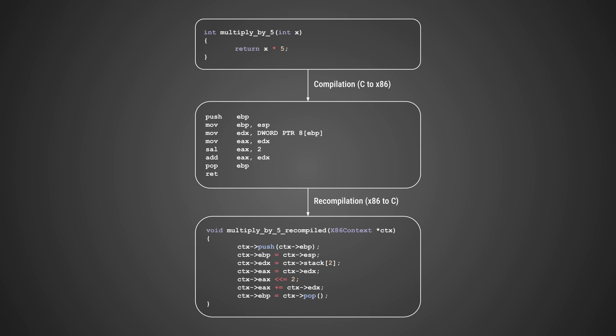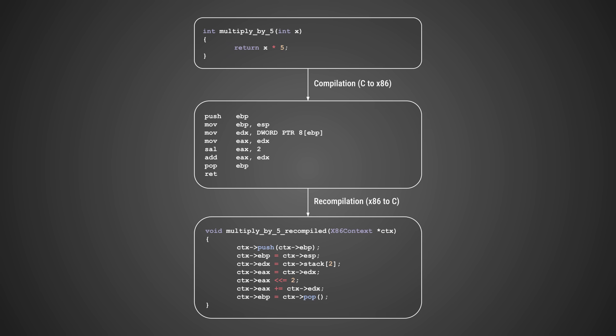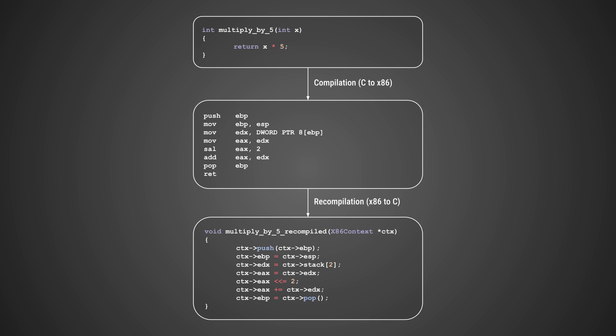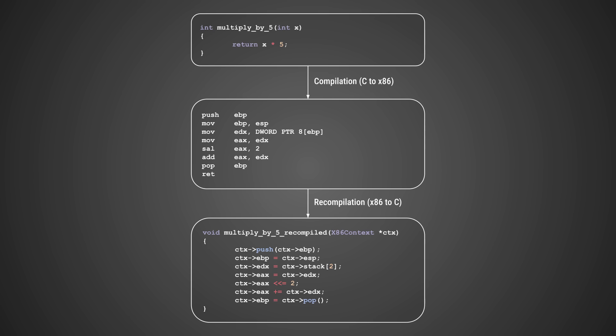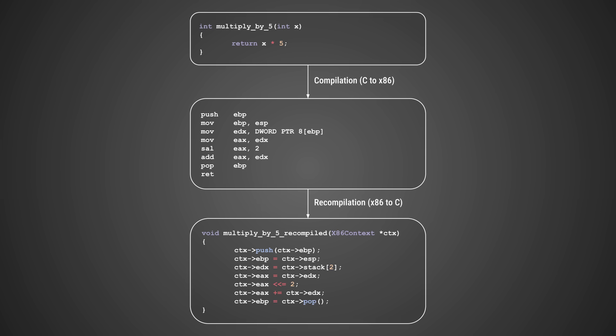Take a look at this code example: a simple function written in C, that same function compiled into x86, and then that x86 code recompiled. Is it compilable C? Yes. Does it do the same thing? Yes.